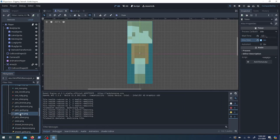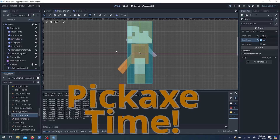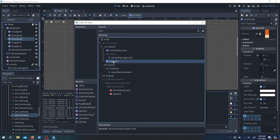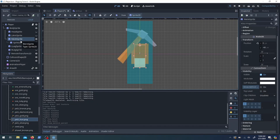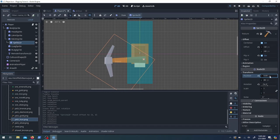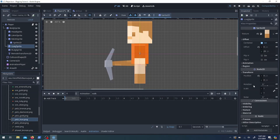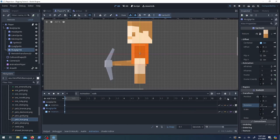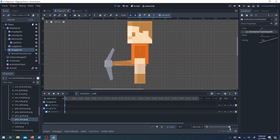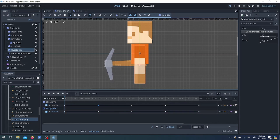I need something to dig with, so let's take this pickaxe and put it on the character as a child of one of the arms — that way when the arm moves the pickaxe moves too. We position it and move the pivot into the hand. Now I'm going to make a couple animations, starting with walk — I've just changed the angle of the two legs.